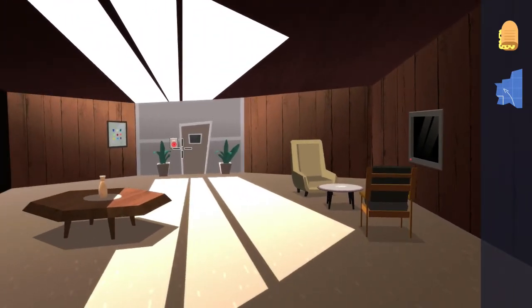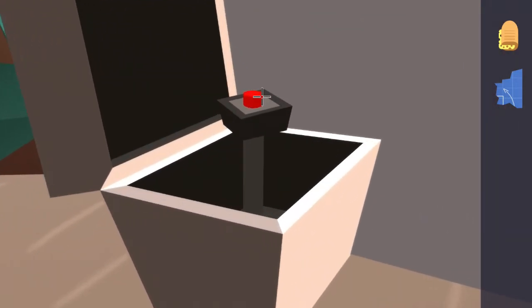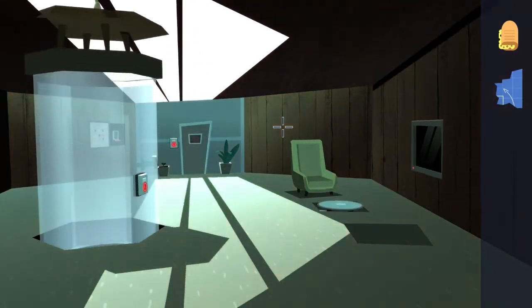In the very back of the room next to the door with the red one on it, interact with the left plant to reveal a red button. Zoom in, hit the red button, and a lever will appear just to the left. Make a note of the color painting just to the left of the lever — note the order, columns, and lines the colors are on, as this is part one of two for an upcoming puzzle. Once you've noted that, go ahead and hit the lever and the room will change a little bit.